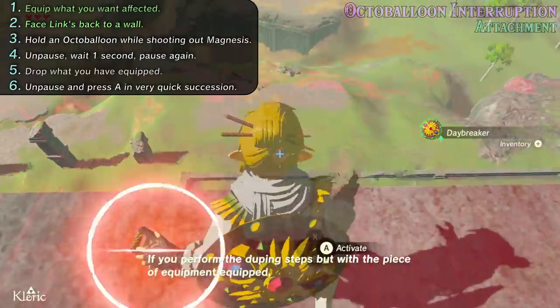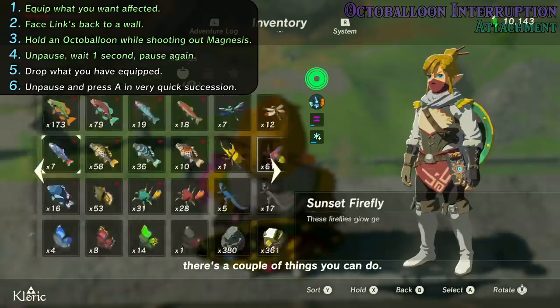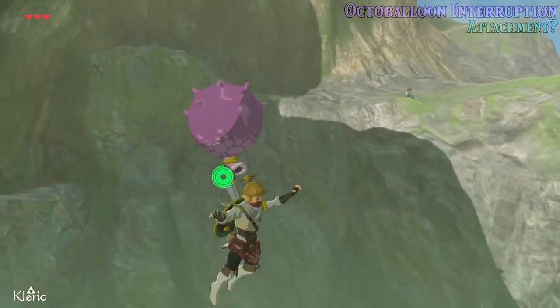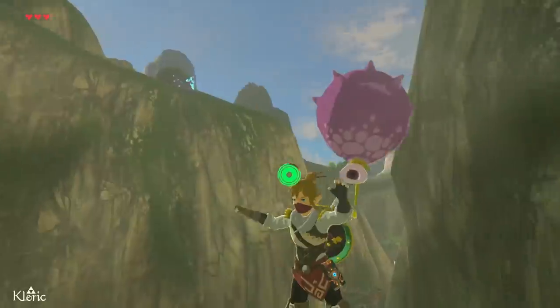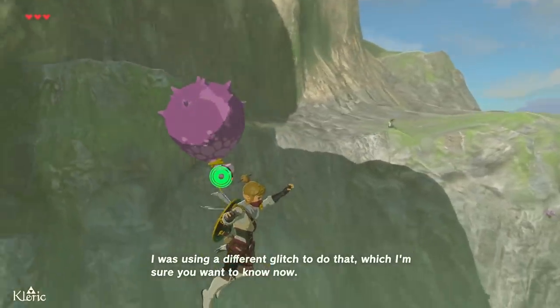That's enough about duping. Let's explore the other possibilities. If you perform the duping steps but with the piece of equipment equipped, there's a couple of things you can do. First of all, you get the balloon stuck to your held equipment, which sadly does not let you float. I was using a different glitch to do that, which I'm sure you want to know now.